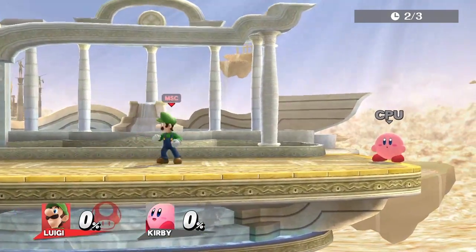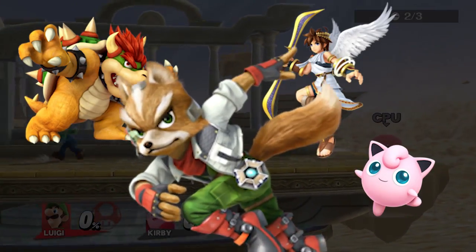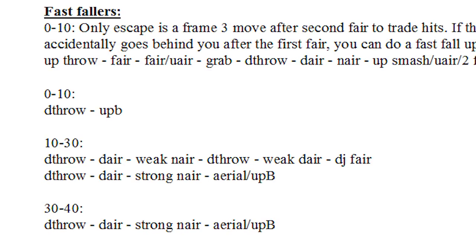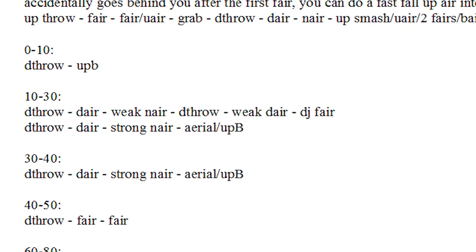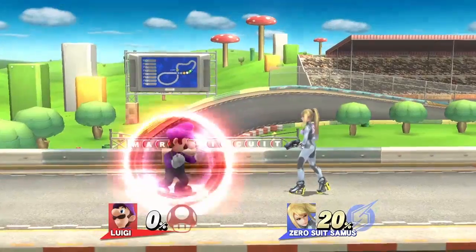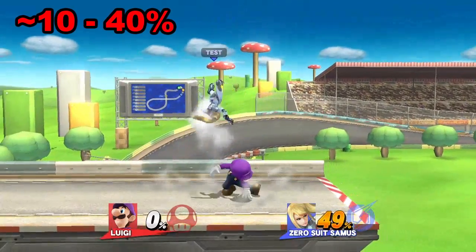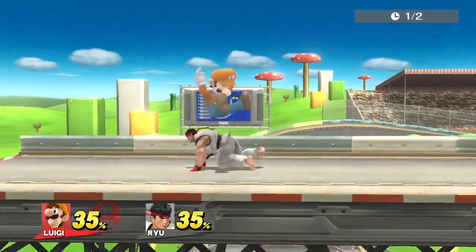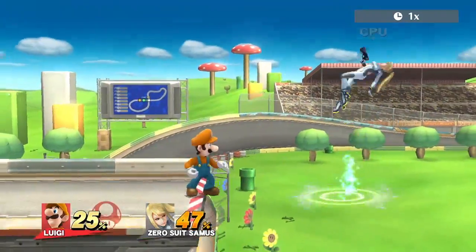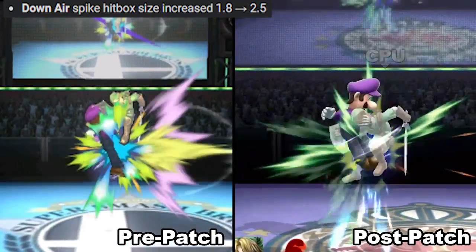With those two solid combos explained, let's get into the more general combos that we can do on various weight classes, starting with fast fallers. Here are the characters that fall under this category. I separated what combo works on who in the description as accurately as I could, so check that out after the video. Now, I've already mentioned what works from about 0 to 10% on these guys, so from about 10 to 40%, you can down throw, short hop down air into a fast fall neutral air, then connect an aerial or an up smash. If you missed your sweet spot down air because the opponent DI'd, you can still connect a weak down air into a forward air. Just to note, the down air meteor hitbox is much easier to land now because it got a size increase from the patch.